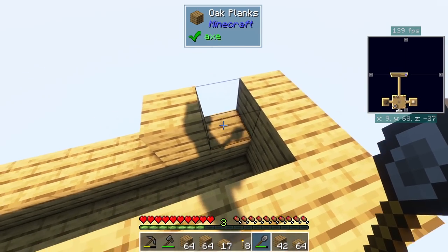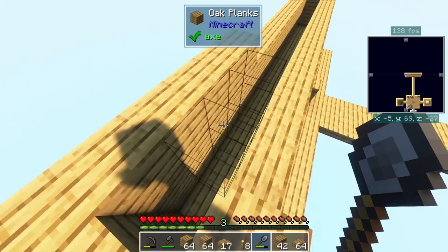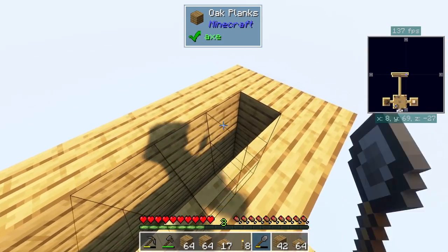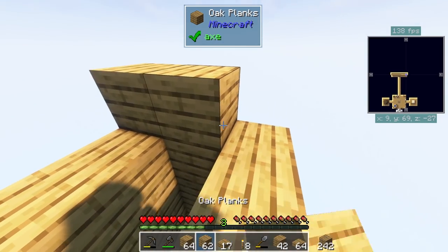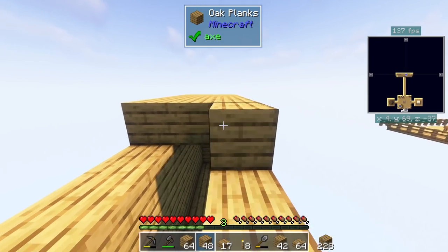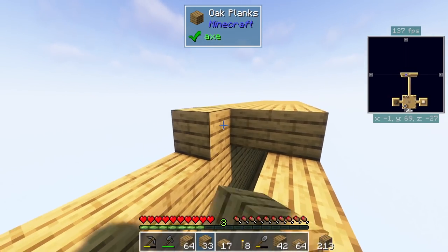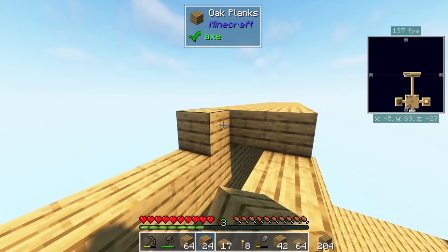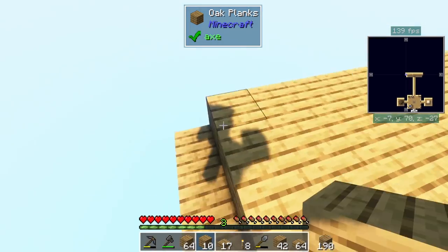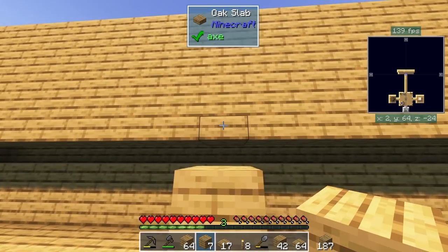There we go — that's good, two high. Go up to our third level. We'll probably put torches on the top, but we will have to use solid blocks for the first level because again it'll bleed light through the top. That's just how it works in 1.16. I don't know if it started in 1.16 or previously, but definitely you can't just use slabs to block out the light anymore.